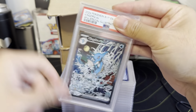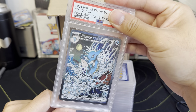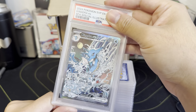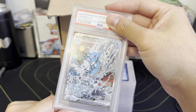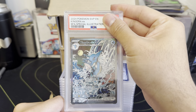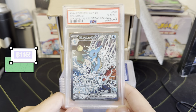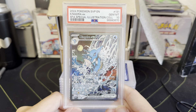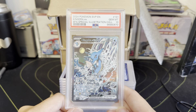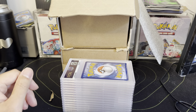We sent a bunch of Shrouded Fable promos — I'm keeping most of the tens for PC. These are just super clean, gorgeous cards. Kingdra — yes, perfect! This one's going to stay in my PC. The artwork is just insane with that moon in the background and the waterfall. Gem Mint 10 right there.